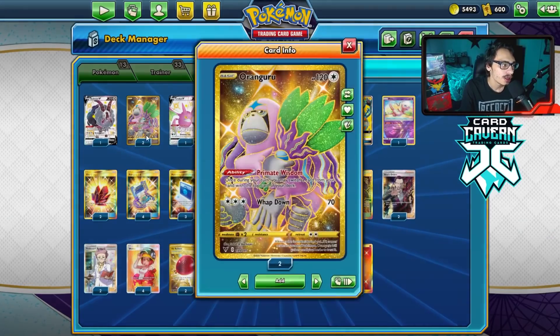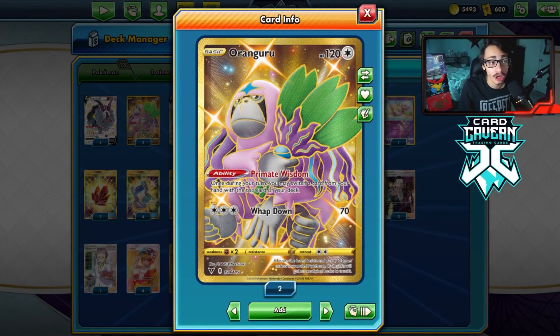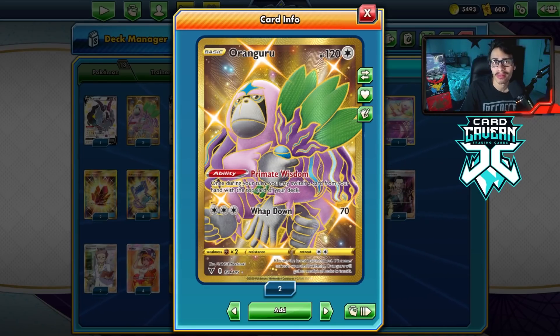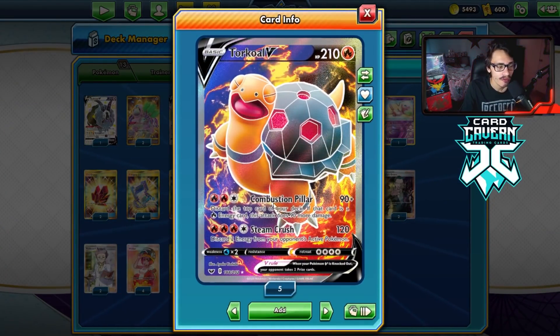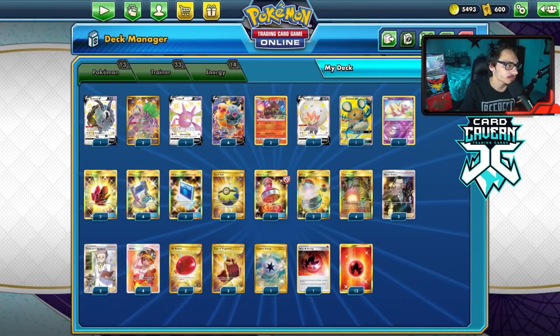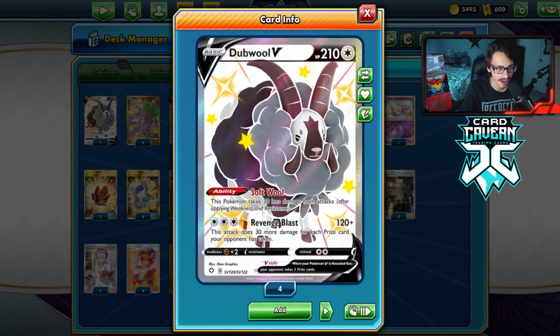We've got Necrozma, Volcanion, some Crobat stuff. Oranguru is a cool addition — its Primate Wisdom lets you put a card on top of the deck, which helps play around Marnie and also lets you put a Fire energy on top for Combustion Pillar. I have one Dedenne GX in the deck for that late-game Revenge Blast to do a little more damage.